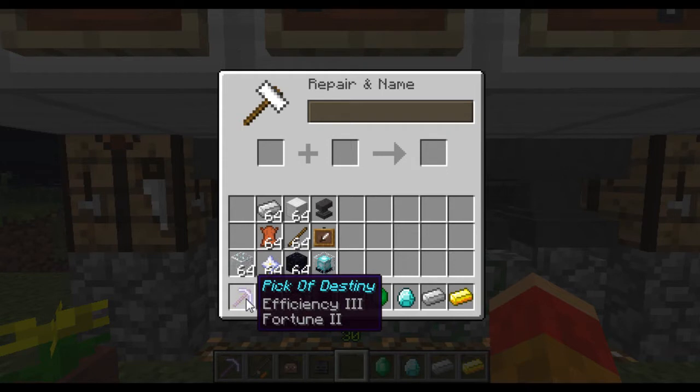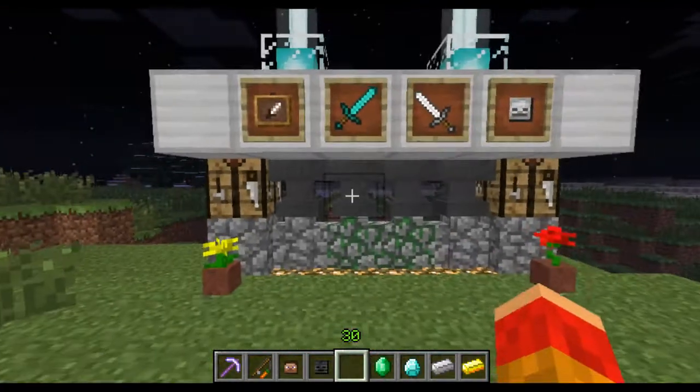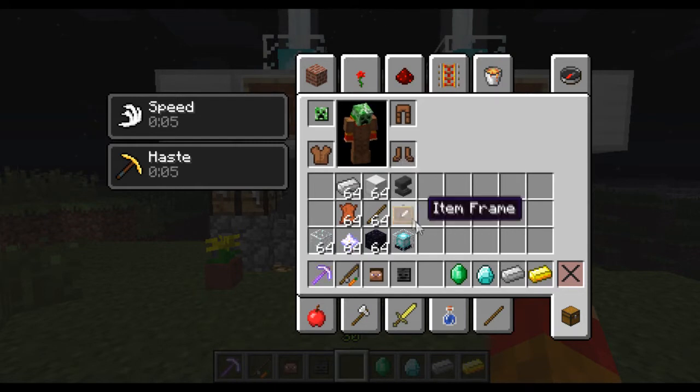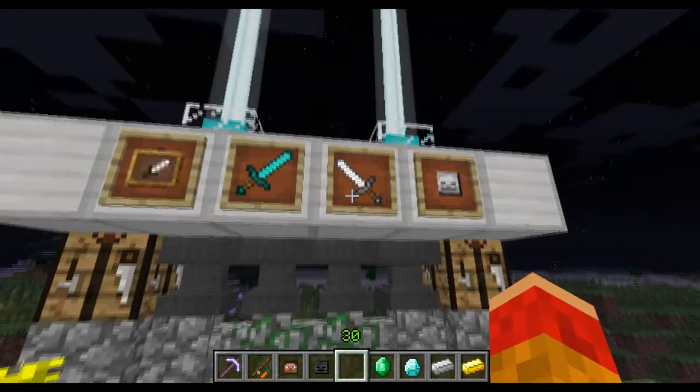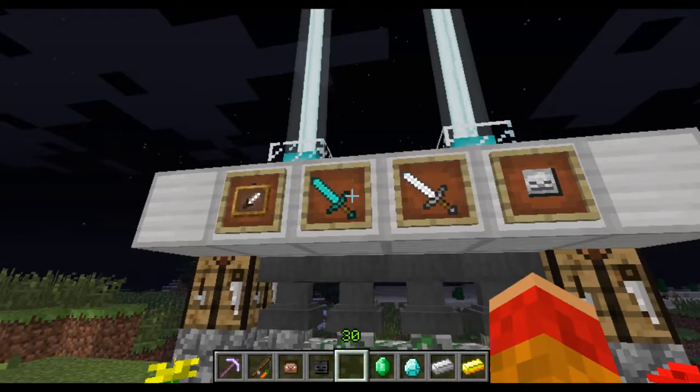As you can see, I did that and renamed it the Pick of Destiny. In my inventory I have the items to craft an anvil and to craft the new item frames — which are these. You can put things in them and right-click to rotate the things in them.